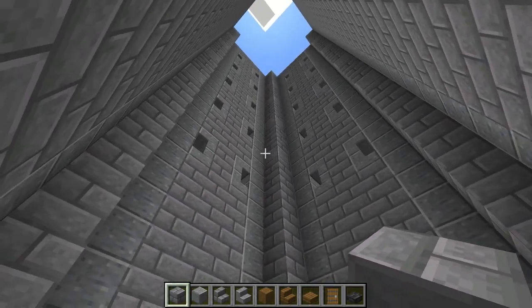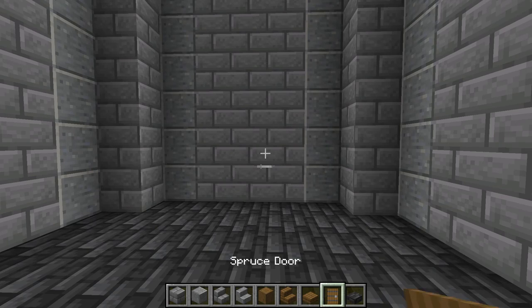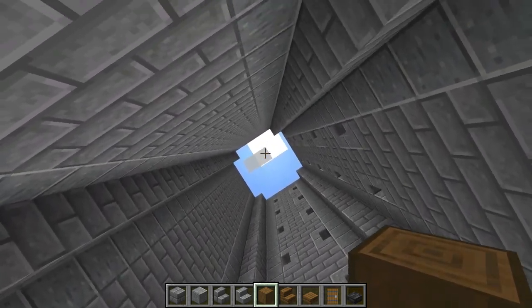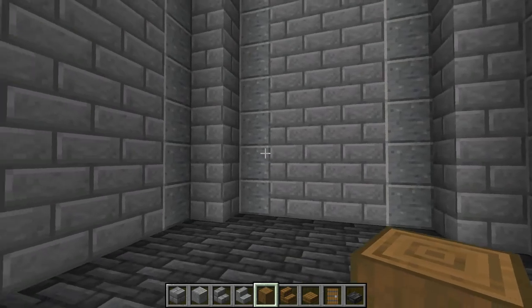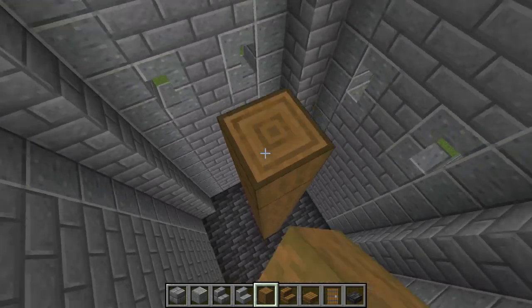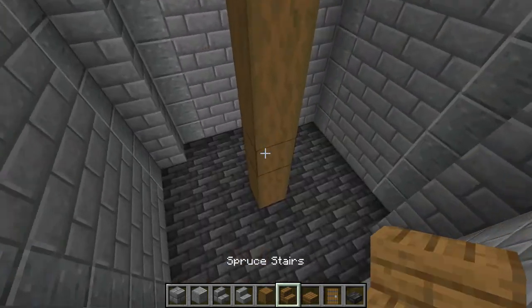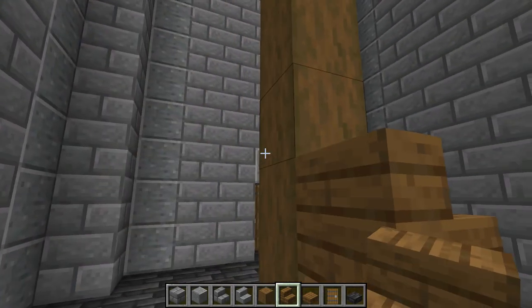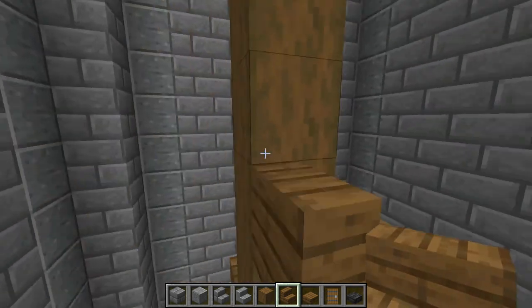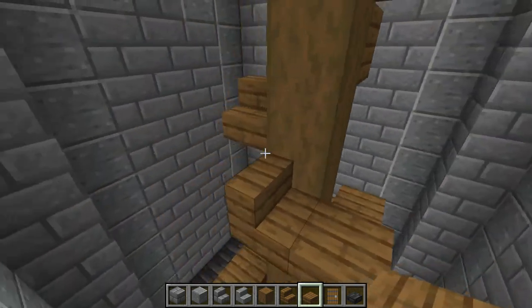I know that was a lot of time lapses and cut footage, but we're almost done with the main structure of the Donjon. Next, we can put a spruce door right in there. And then we're going to build the spiral staircase that will get you all the way up to the tower and each individual floor of the tower — I believe there are seven floors. I'm going to put stripped spruce logs right in the middle and build all the way up to the top, and then place spruce stairs on all sides in a spiral formation. Next, take spruce slabs and put them on the front of each stair so that you can safely walk all the way up.